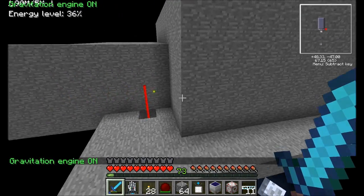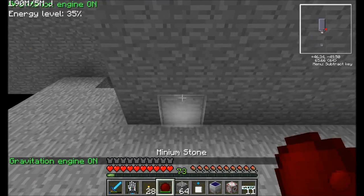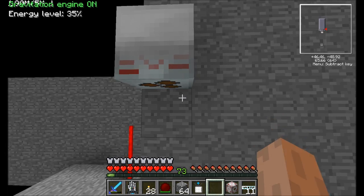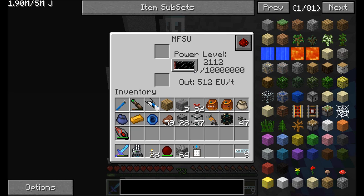Over on this side of the wall is where I'm probably going to have all my turtles and stuff. So let's set up the solar panel right about here — it doesn't really matter exactly where it goes. Then we've got the glass fiber cabling like so, and then we're going to have the MFSU here. This will at least get the charge started on the MFSU. Of course I could easily set up my power transfer system from the nuclear reactor in the overworld or anything like that.